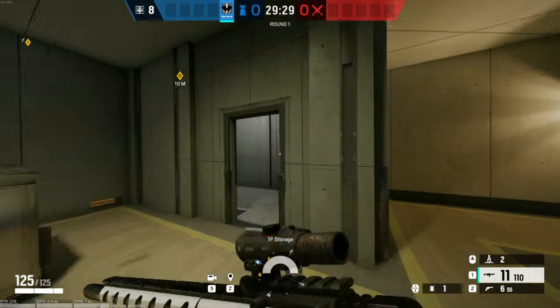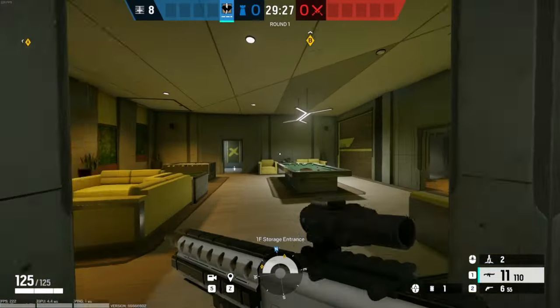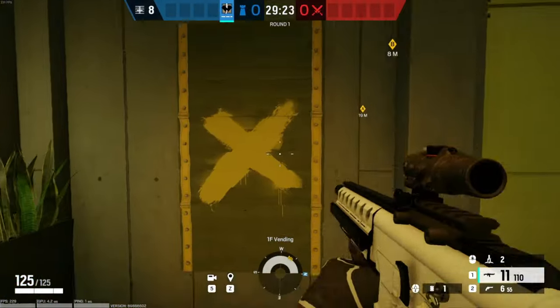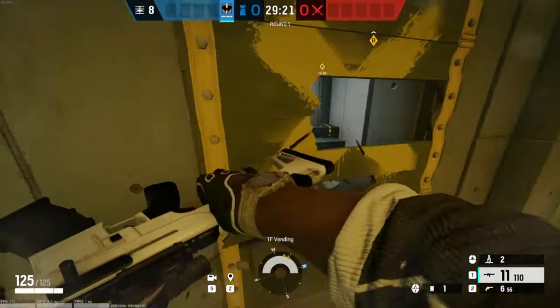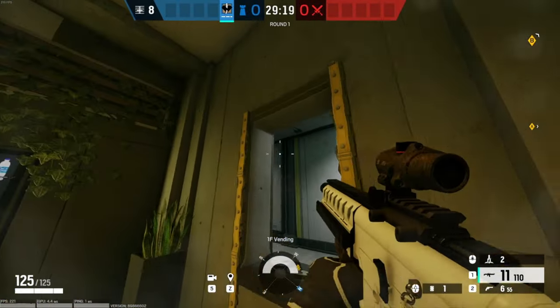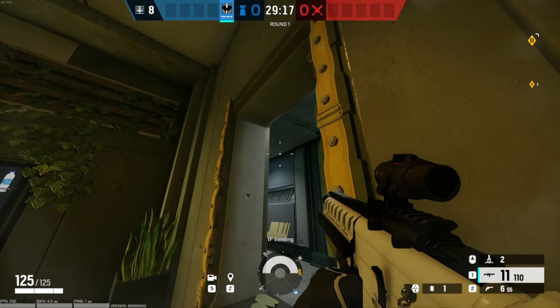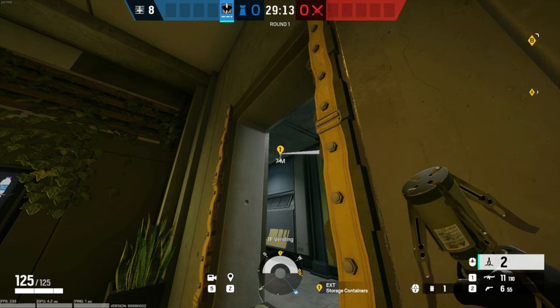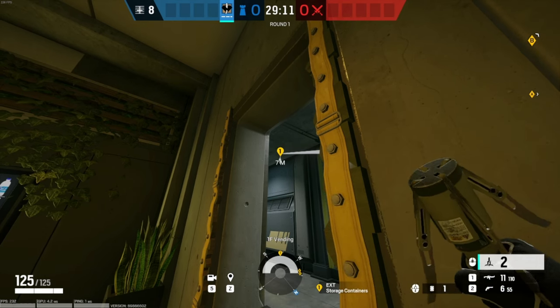Then what you're going to do is go over to this window right here, and you're going to break it. Around here-ish, you're going to pull up Kaid's gadget and place it right here.